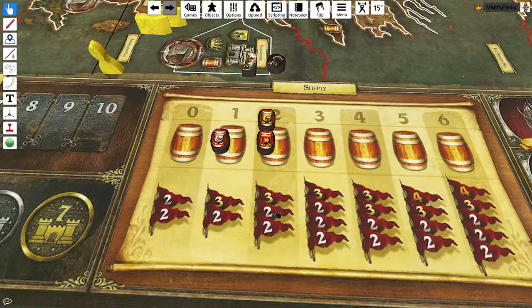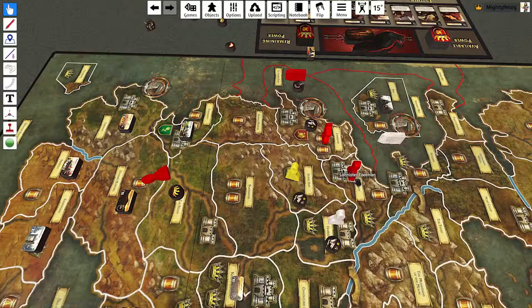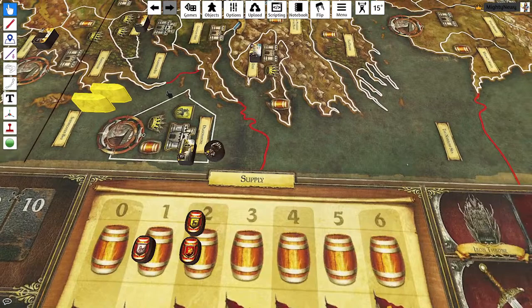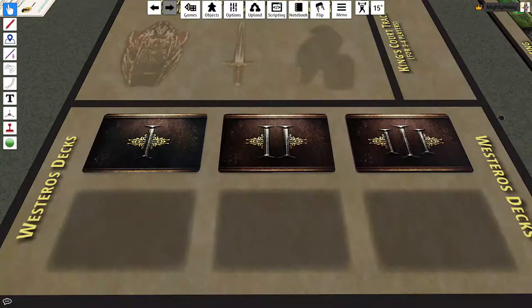Supply is basically how large an army you can have. If you own two barrels you can have three armies — one army of three and two armies of two. You can have as many individual units as you want in individual regions, but in terms of armies — a group of units in one area — you look at the count of units, not their combat strength. So two units in one area counts as an army of two.